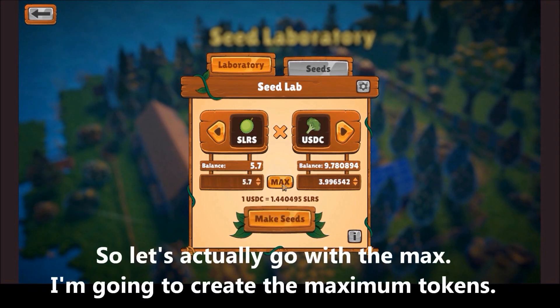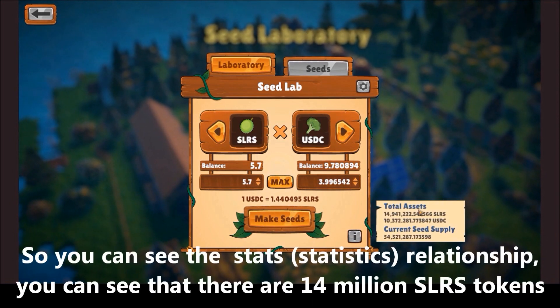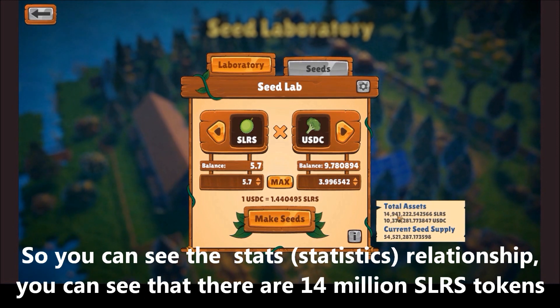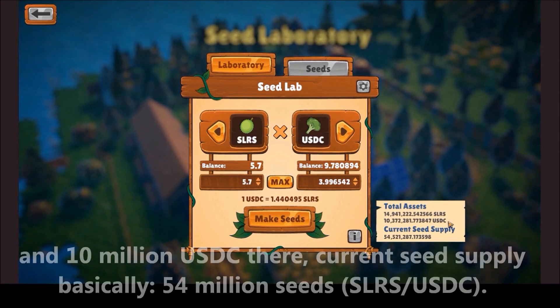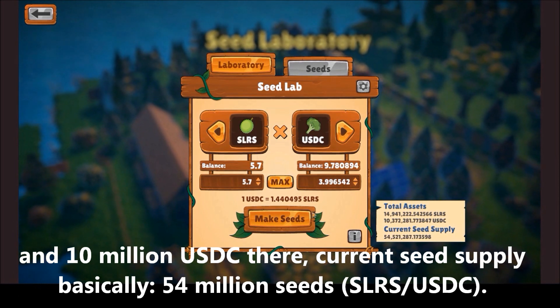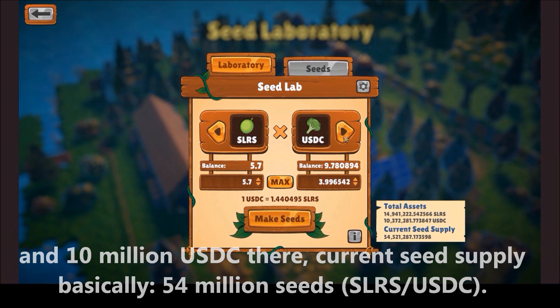Let's go with the max — I am going to create the maximum number of tokens. You can see the stats if you're interested: there are 14 million Solarize tokens and 10 million USDCs in there, and the current seed supply is 54 million seeds of Solarize USDC.